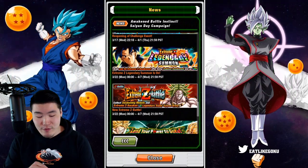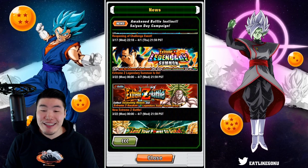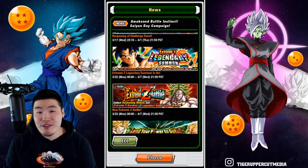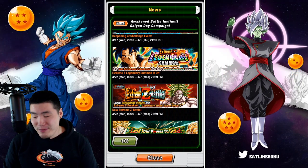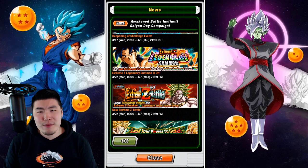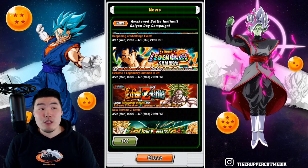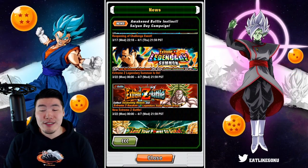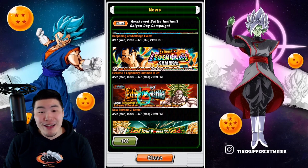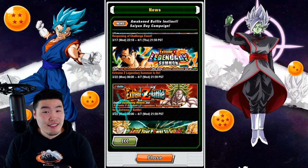And then we have the Extreme Z Battle for LR Broly — such a monster, man. Insane Extreme Z Awakening. I saw some previews from people who run private servers, and I'm pretty sure I saw him get like 7+ million on the first super. The additional super was like 4 million, and if you get a third super that's another 4 million. He's putting up some crazy numbers while also having really good defense upon supering. This guy needed an EZA so bad and they did him justice. 22nd, guys — look forward to that.